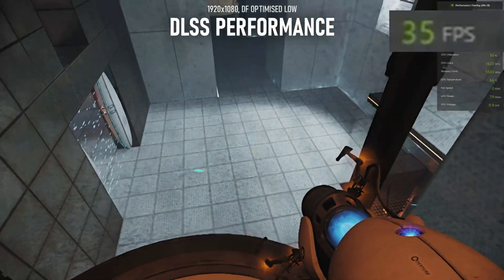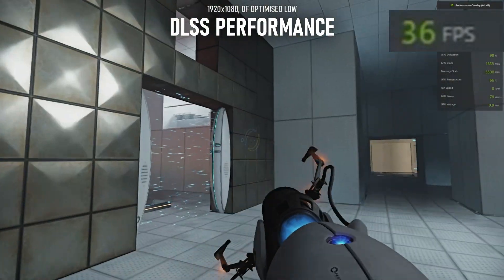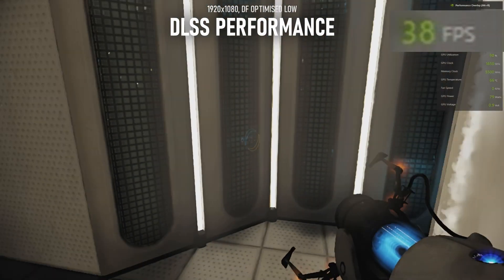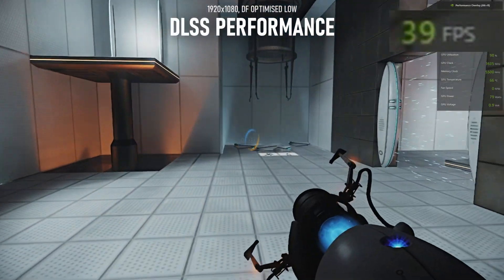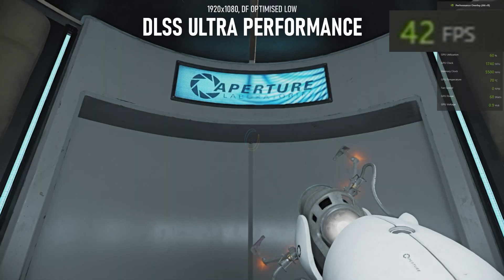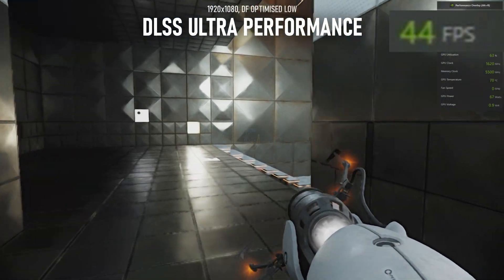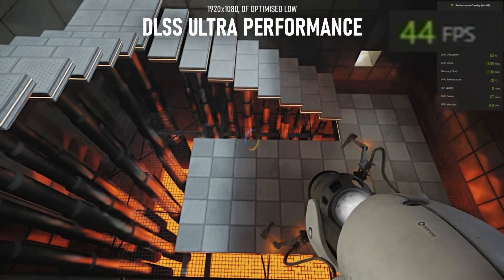Naturally, these artefacts only get worse the further you drop the render resolution. DLSS performance runs in the high 30s and low 40s, but image quality starts to degrade, and while we've accepted that temporal artefacts are now a way of life, it's getting harder to ignore that, under all this wizardry, this is only a 540p image. Pushing to ultra performance doesn't have the desired impact, only lifting FPS occasionally into the low 50s, but mostly hanging around just above the performance numbers, and artefacts are now distressingly obvious.